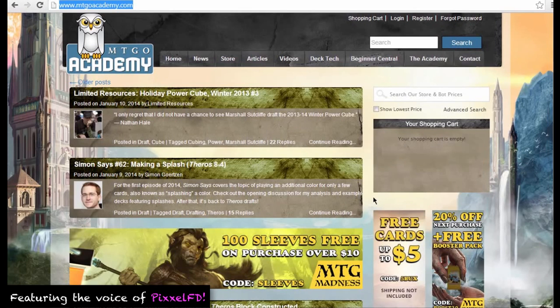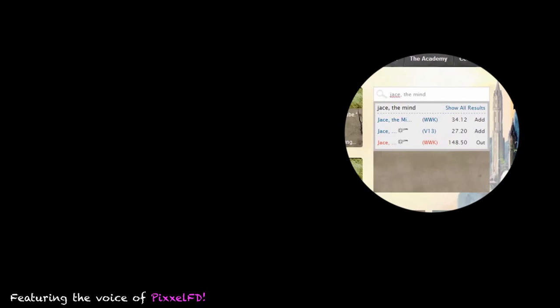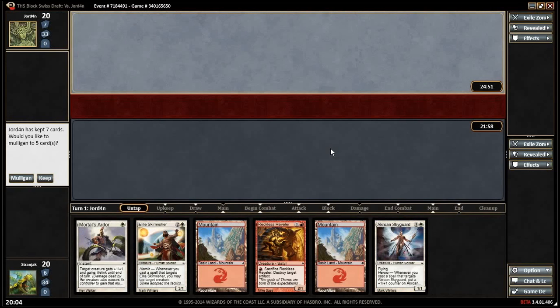Curious about the price of a Magic Online card? Try our searchable price guide on the right sidebar of any mtgoacademy.com page. Another one-lander — not ideal. Another one-lander — we're gonna mulligan that again.